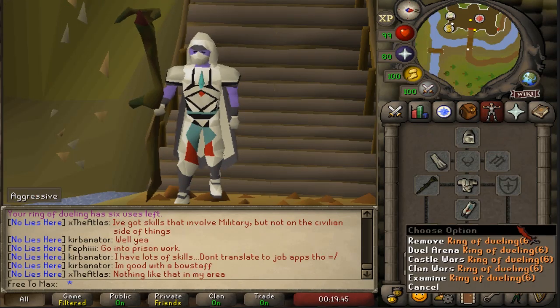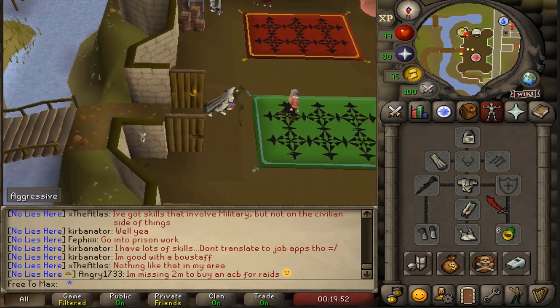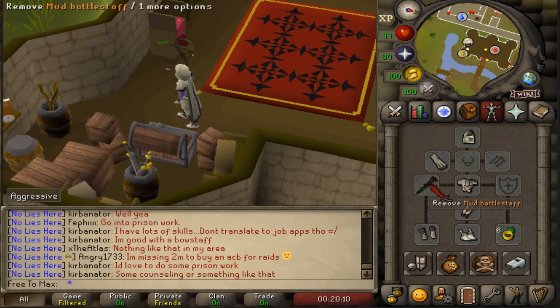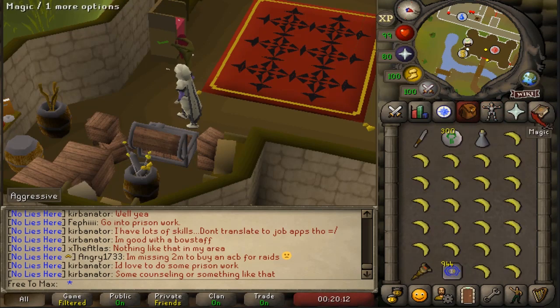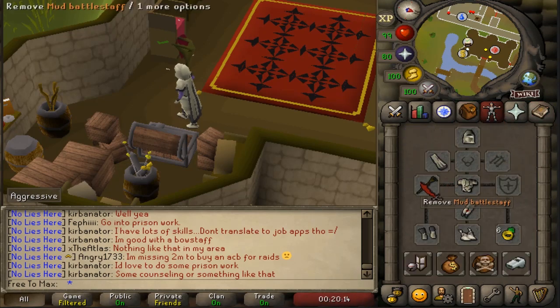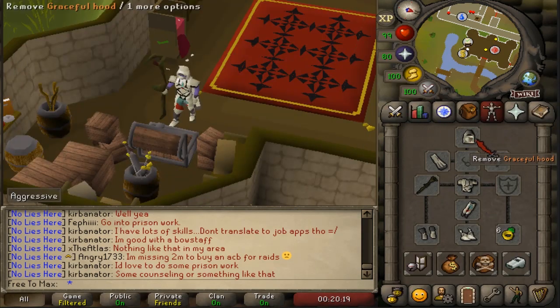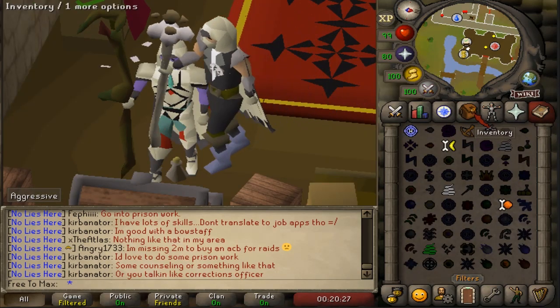I have a Ring of Dueling for teleports there and back. Graceful isn't really all too necessary because you're not going to be doing much running. I also have a Mud Battle Staff, which is for the Bones to Bananas spell. A Mud Battle Staff requires 30 Magic, but if you're doing this method, I'm sure you have 30 Magic. If not, just bring Water and Earth Runes.